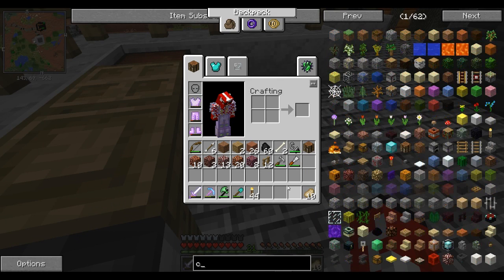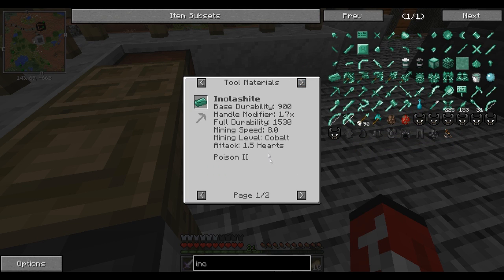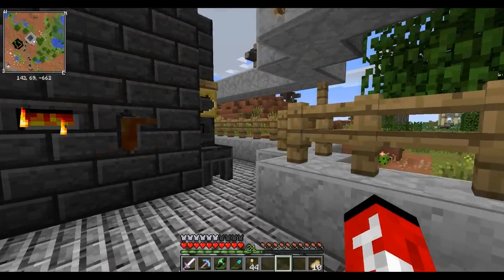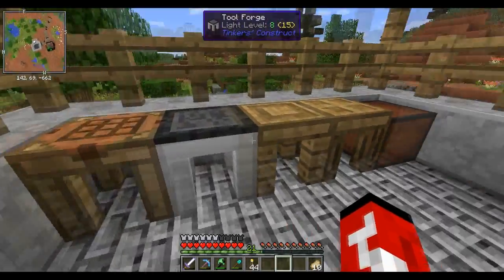What level is nationalite? Let's see — mining level cobalt. That's exactly what we need. So we'll make a nationalite pickaxe head.